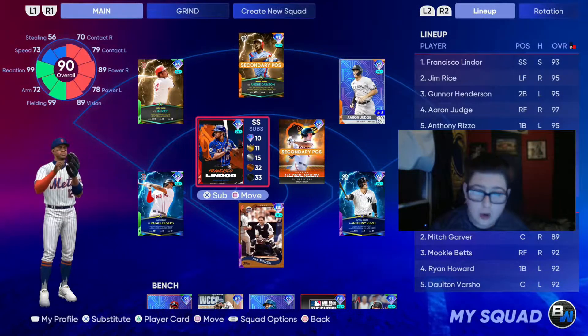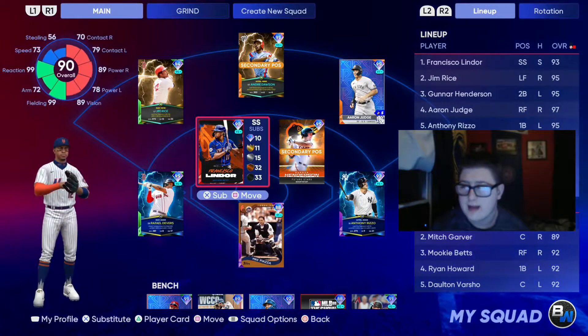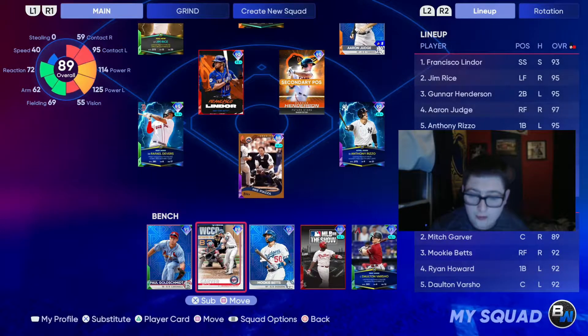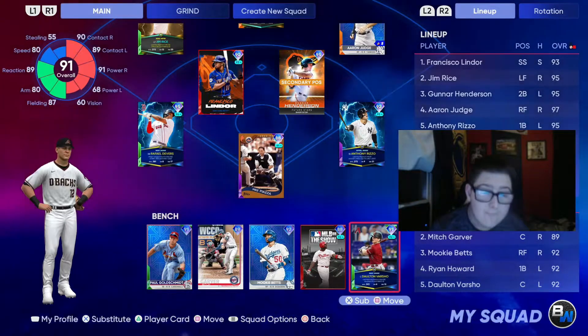Lindor will be at short, and of course Gunnar at second — for some reason his picture and stats aren't popping up. Rizzo at first with Piazza behind the dish. On the bench we have Paul Goldschmidt, Mitch Garver, Mookie Betts, Ryan Howard, and Dalton Varsho.